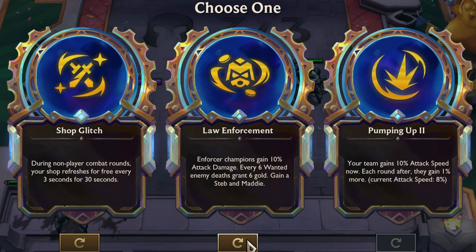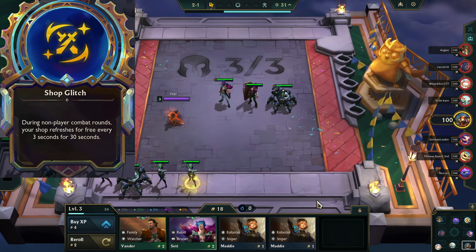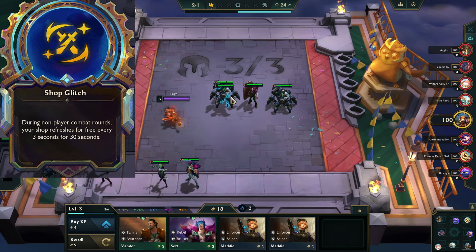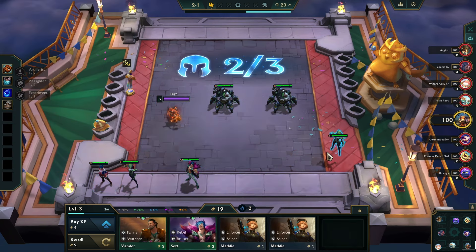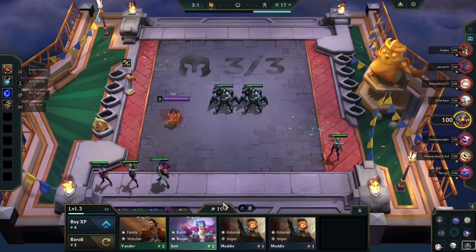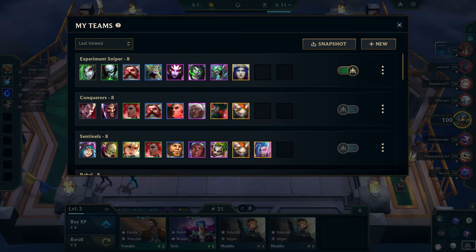I don't think I'm gonna play Enforcer. I do like the Shop Glitch augment — this is very, very powerful. Every time you go into a PvE round, the shop just keeps refreshing every 3 seconds for 30 seconds. That's 10 refreshes every single PvE round throughout the game. It's unbelievably powerful, one of my favorite augments this season so far. It just allows you to 2-star everything fast and even get some 3-star champions as well.